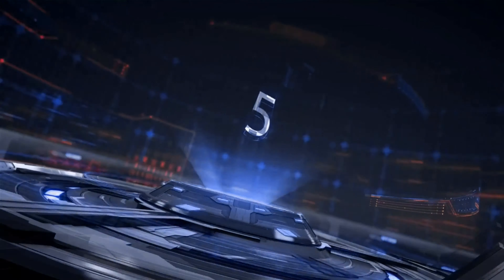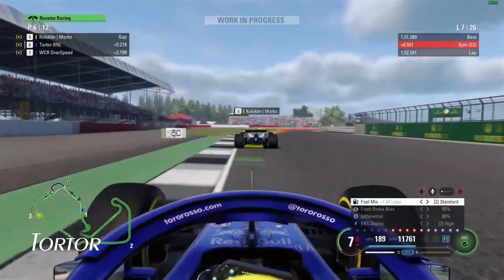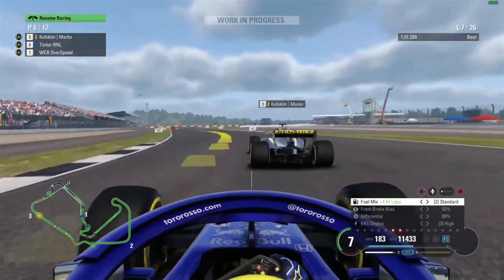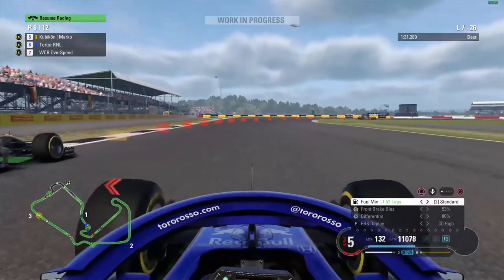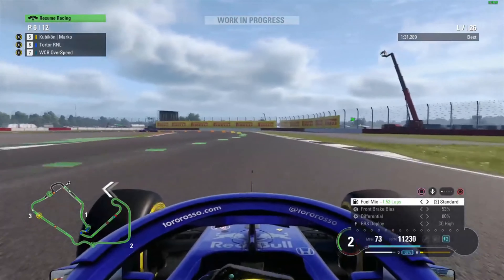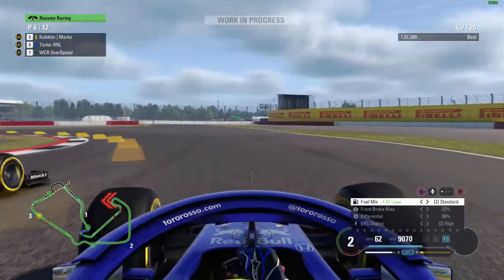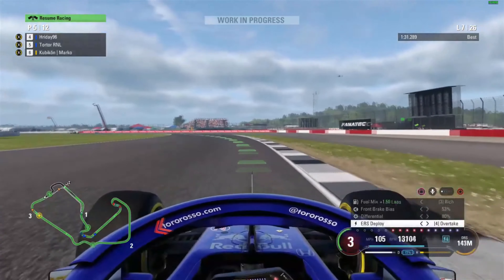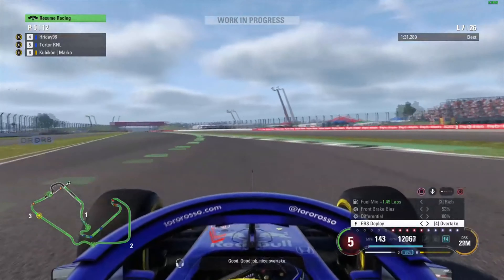At P5 we have Tortor. Coming into the first corner at Silverstone, into the complex — he looks to go left here but decides to dive down the right-hand side. He doesn't go too far, gives his opponent a lot of room, holds it on the outside though, and manages to get a nice drive off the corner and steal the position. Lovely little manoeuvre.